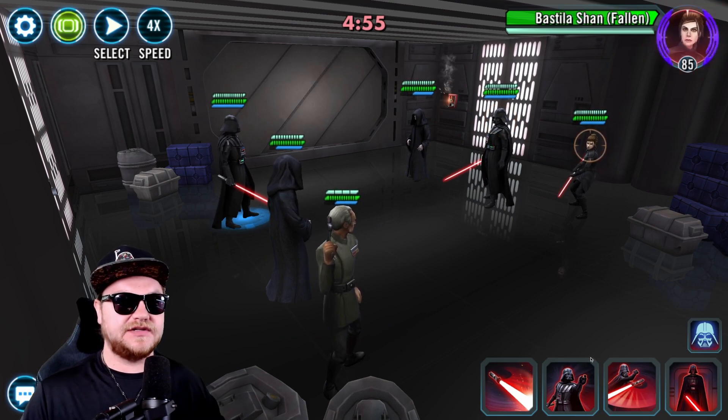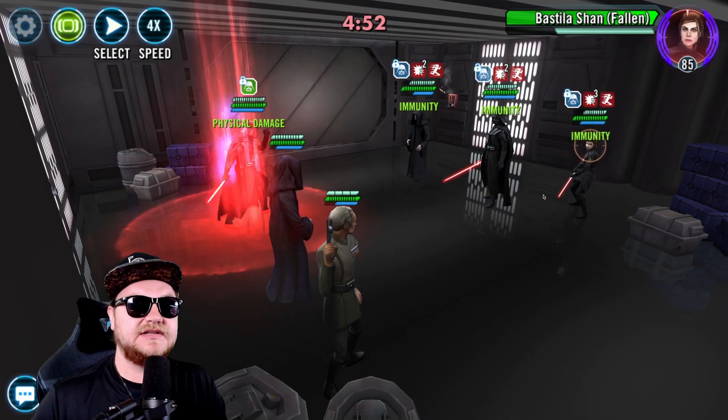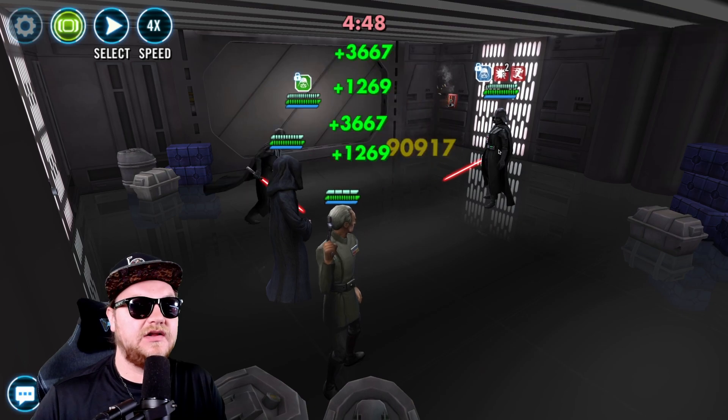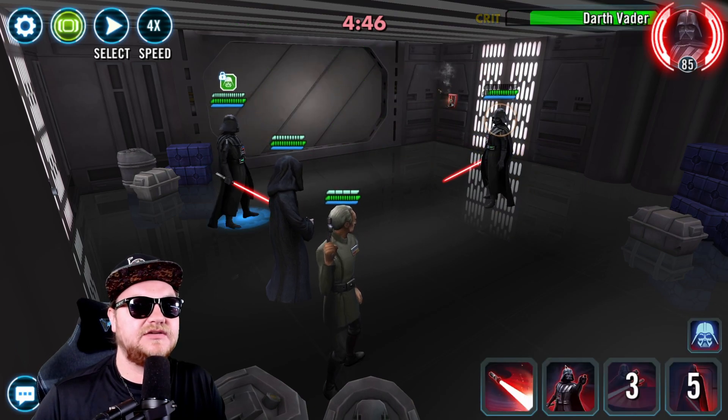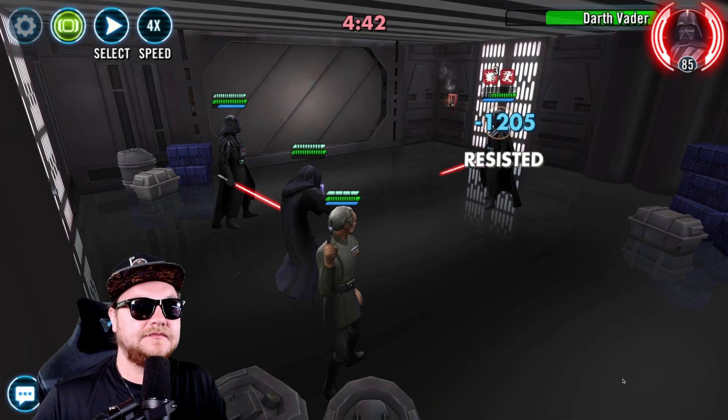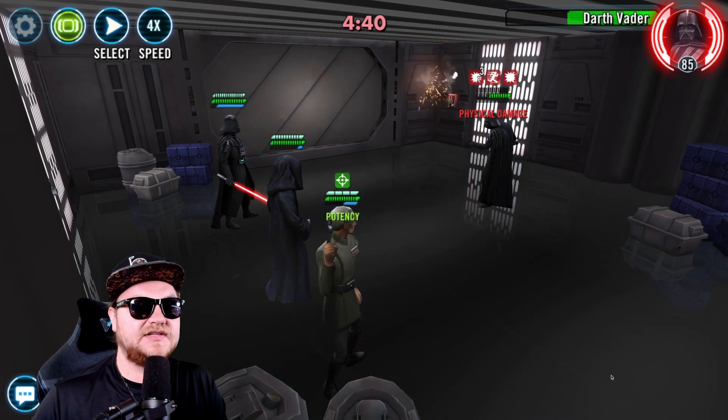We're going to Crush first, then we're going to go Merciless, then we're going to attempt to kill this Vader with one Cull here. He's Relic 5, though — it might not go the way we want it to. That's all right, we'll Crush again. Can we stun him? No. We can get some more debuffs on him, though.